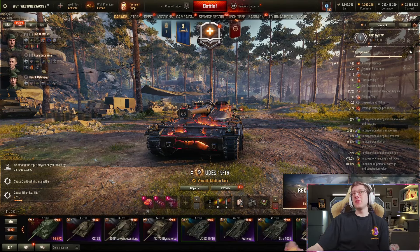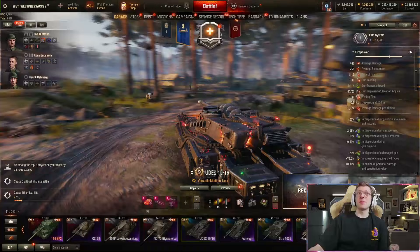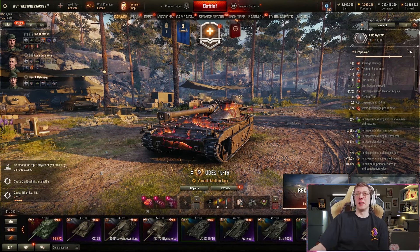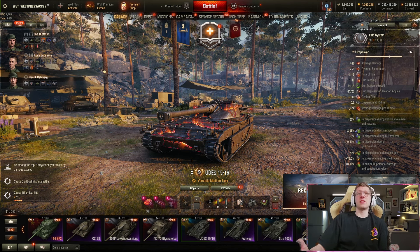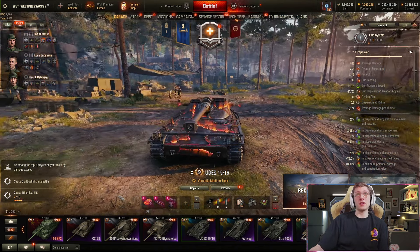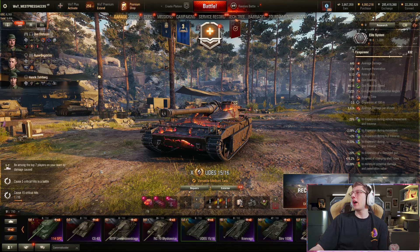Hello there, world of tankers, and welcome to the channel! I'm your host, BurningPeak, and in today's video we are going to be playing in the UDES 15/16. This is a Tier 10 Swedish medium, and it is a tank that I find really, really annoying to fight, especially when it's a decent player using it on a ridgeline.